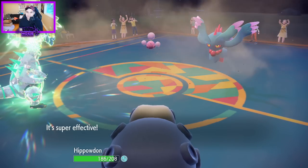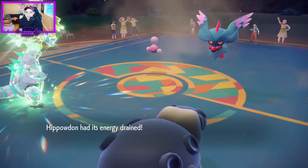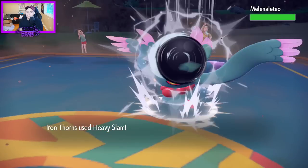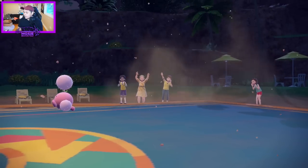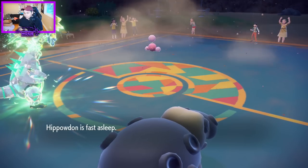Just don't Moonblast me — just Dazzling Gleam, be silly. Be a silly goofy little Fluttermane. Oh, we're just faster — were they going to Trick Room? Does this thing get Trick Room? I'm Googling it — hold on. There's no chance...